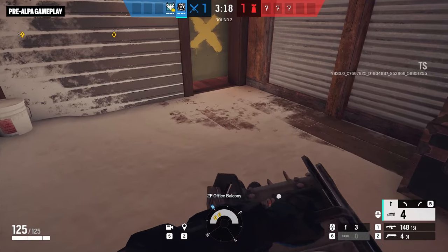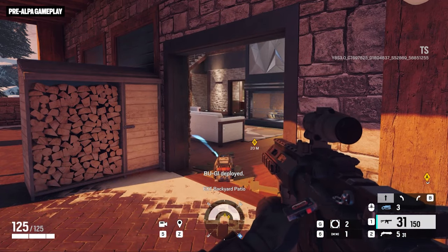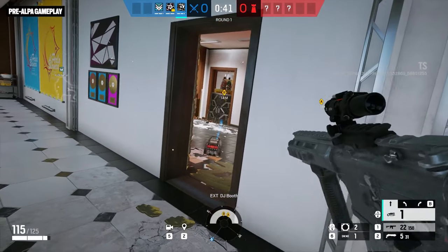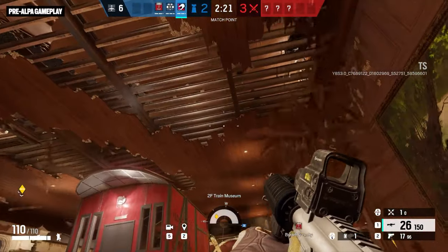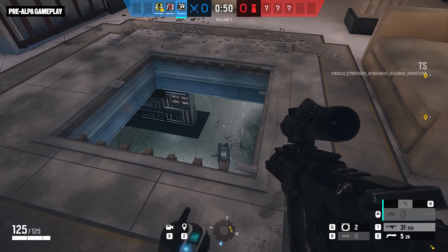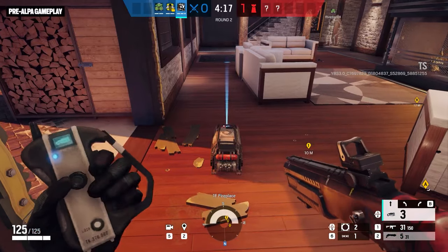Step two: drop it on the ground, heave it through a barricade, or chuck it at a boarded-up window. Once it lands, the Boogie is ready to boogie. Step three: activate. Do it right away, time it perfectly with a team maneuver, or wait until you've snuck around to a more advantageous position — then let the chaos commence.